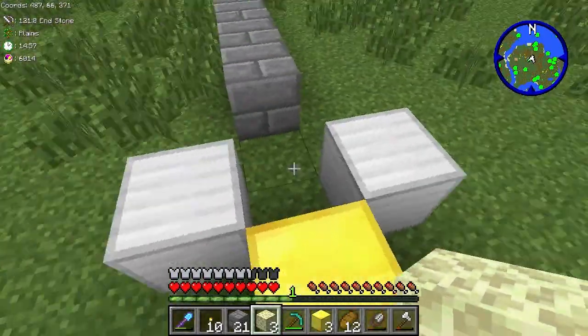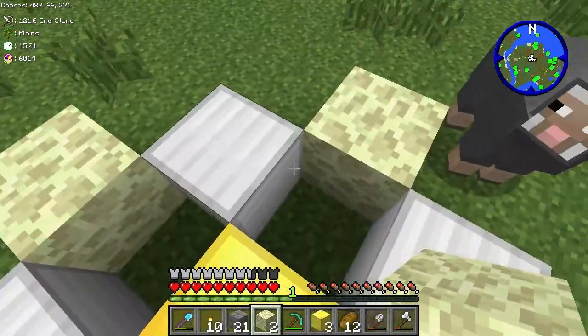The crafting recipe uses one gold block, four iron blocks, and four tier blocks.